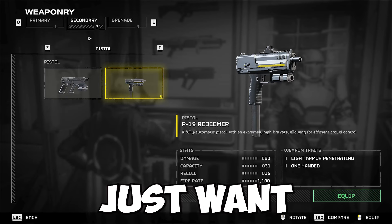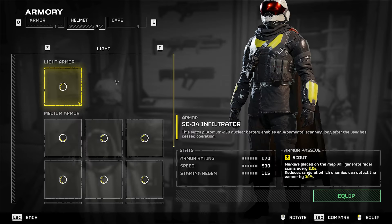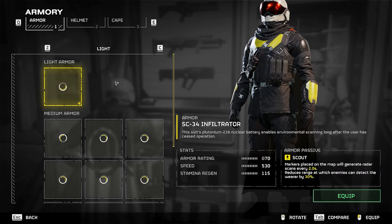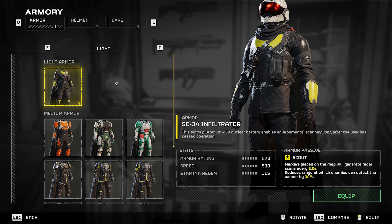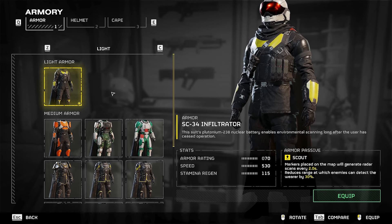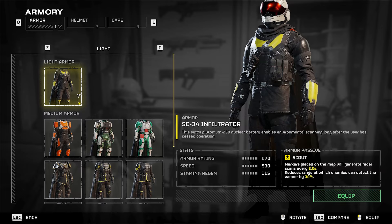Once you have your grenade selected, you can pick whichever weapon you want. As for your armor, I recommend wearing light armor for this one, because the difficulty we're going to be setting is easy mode. We really don't need medium or heavy armor, and since we want to speed run this as fast as possible, we want more speed and more stamina regen.